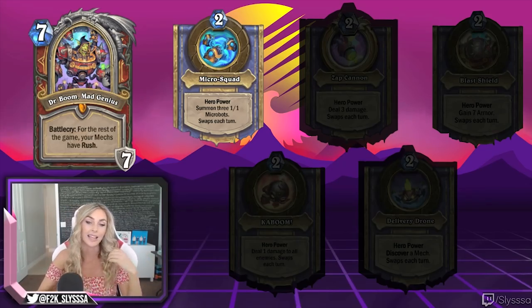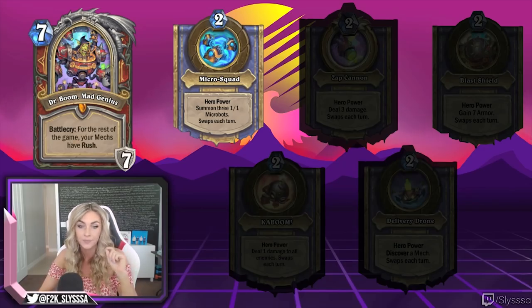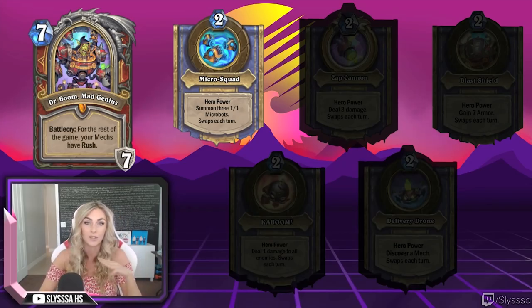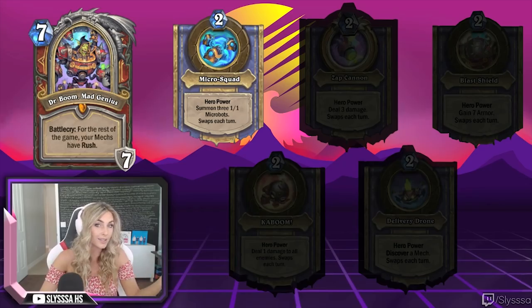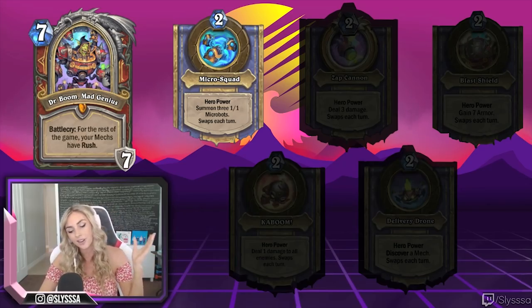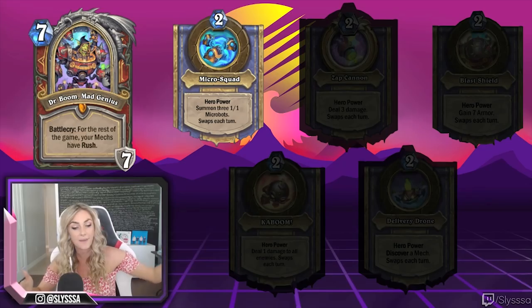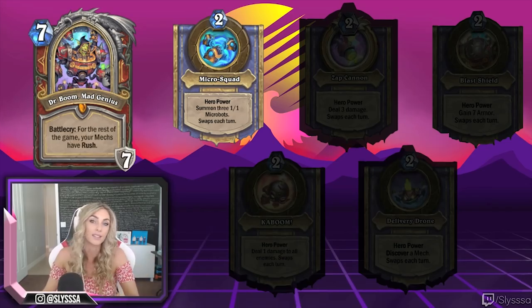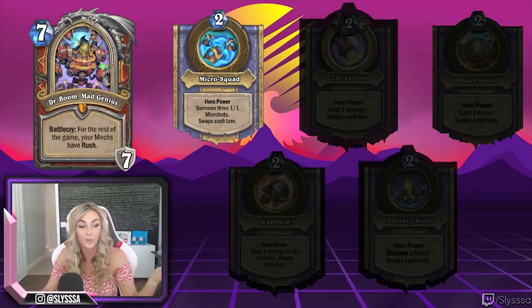Micro Squad, I think, is the best one of all five — it summons three 1/1 microbots. Microbots are mechs, so since they're mechs and you have the battle cry giving rush to mechs, these 1/1s can attack right away into another minion. It's basically three damage you can split however you want. Also, if you have a magnetic card in hand, you can magnetize to those mechs and buff them up even more.